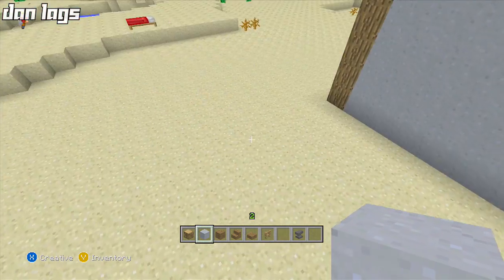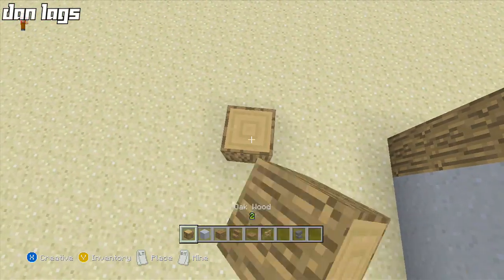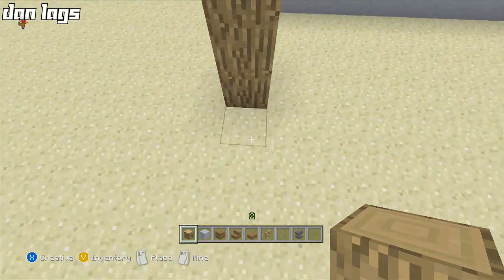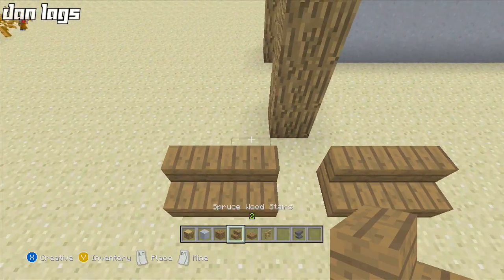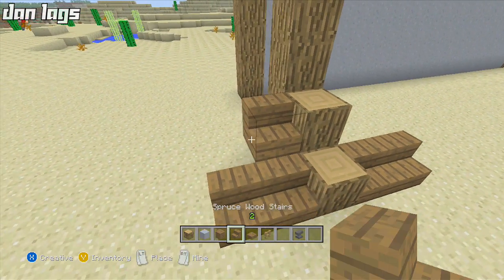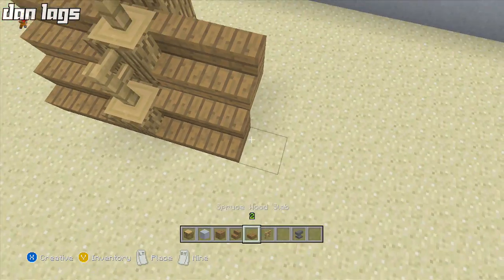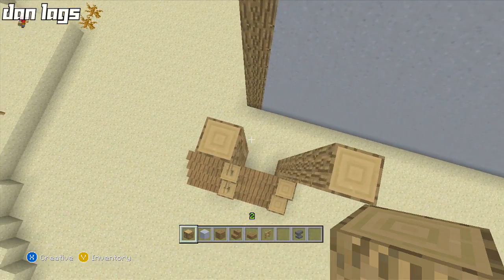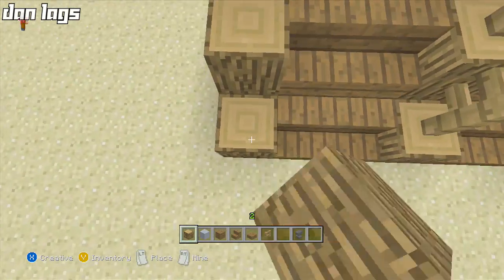All right, here we go. I know this looks terrible right now — it's just a big square — but I'm gonna come about three blocks in here and put a pillar there to start. Let me put maybe a stair here, and some fences on this side as well. I'm looking to make this maybe a three or four part let's build — not really sure how big it's gonna be.